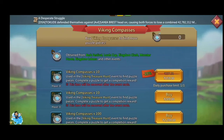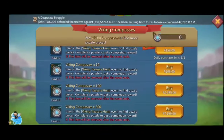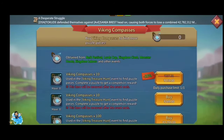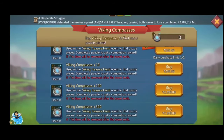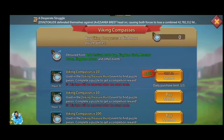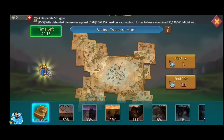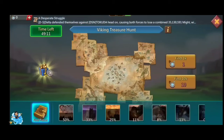We can also purchase Viking Compass packs in the Viking Compass shop. There is a two dollar pack where you can get 10 Viking Compass — that is a one-time offer per day. There is a four dollar pack for 10 compass, a twenty dollar pack for 100 Viking Compass, and a hundred dollar pack for 300 Viking Compass.